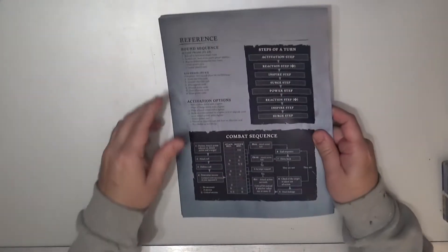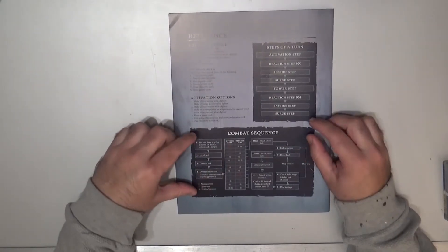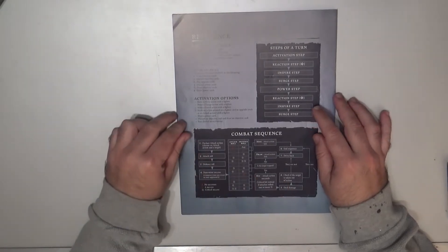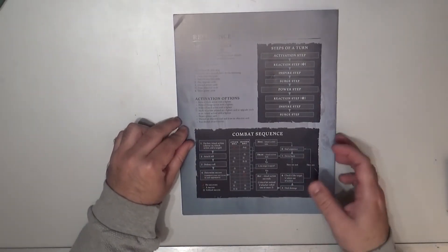At the back of the book we have the reference table — a short summary, but the most important thing to memorize is how the combat sequence works. It's maybe the most tricky part of the game. So here we have the rulebook.